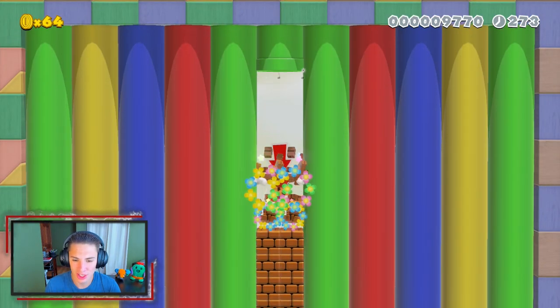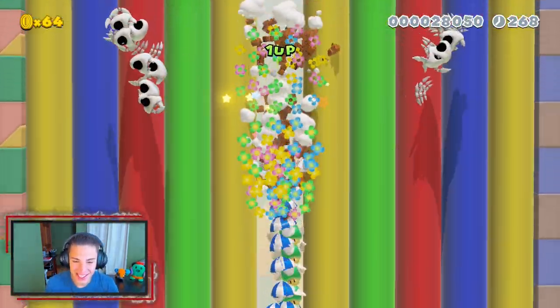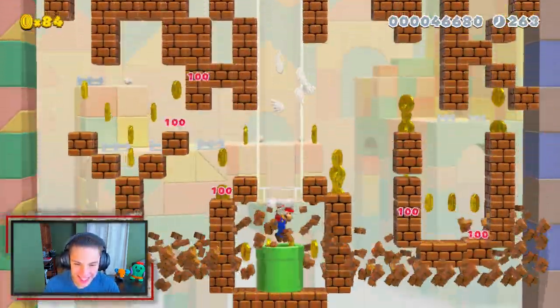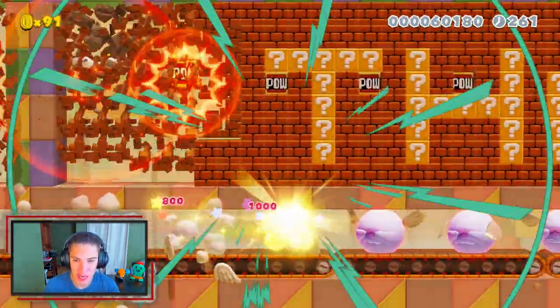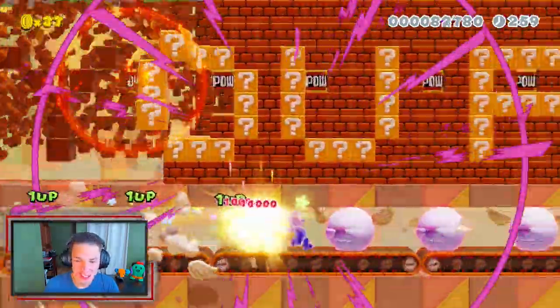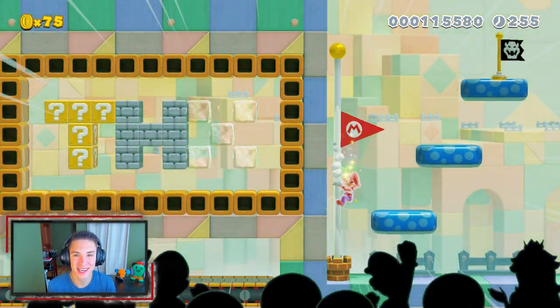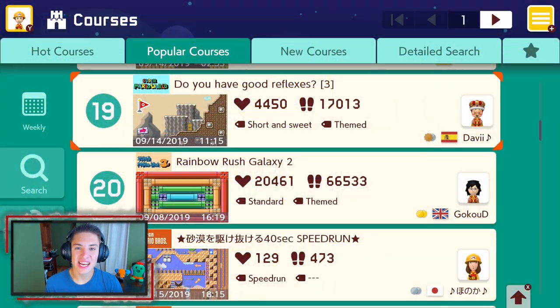Just smashing all those blocks, we gotta do a ground pound here. Who thinks of these — just absolute mayhem! We get the star power and it says run to the top, and it spells out 'Thanks for playing.' That level was quick and easy but it was fun — I had a good old time. Now we hop up these mushrooms to the next course.